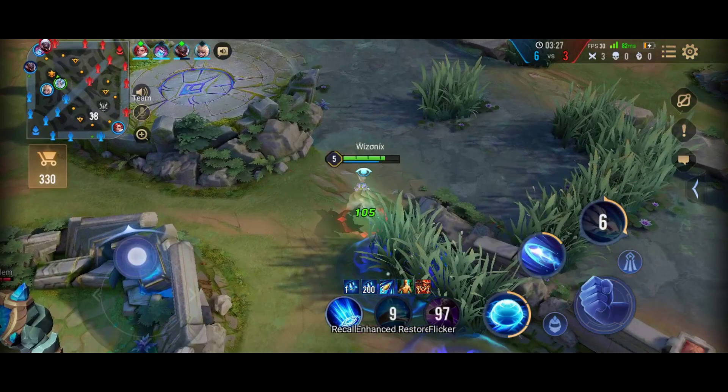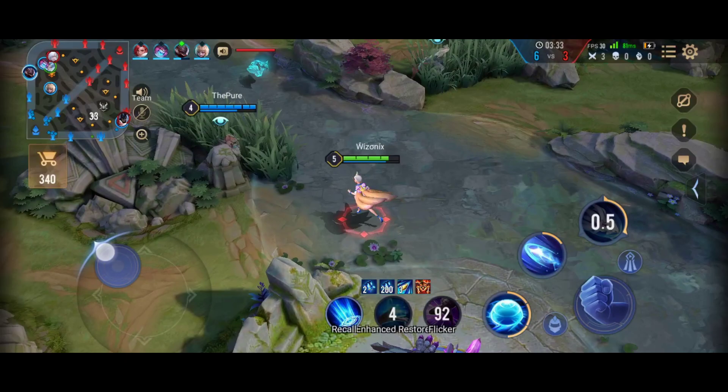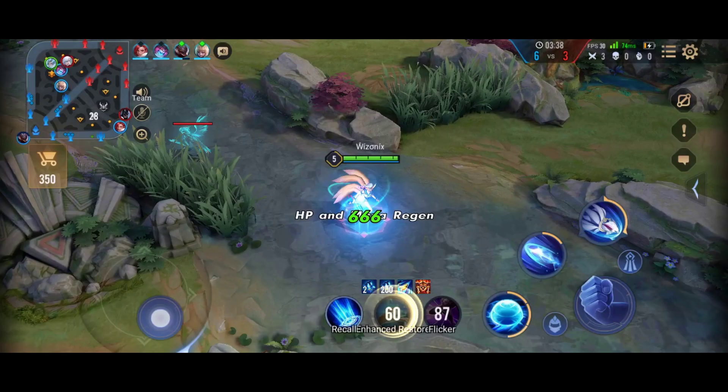In this video overall I die only two times, and that is due to overextending for kills — so it is really bad. When I took the health pack behind the mid tower, it gave me like half of my mana back. This is really important for mage because I don't need to go back to my core now.